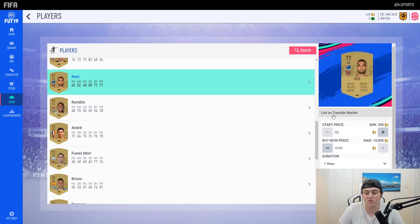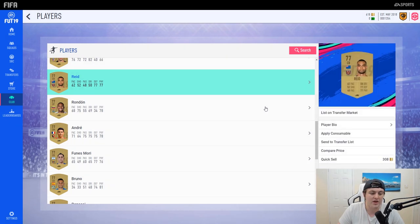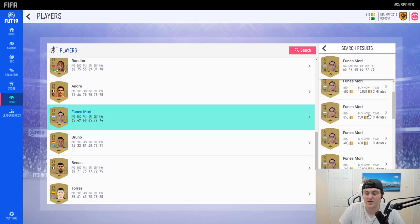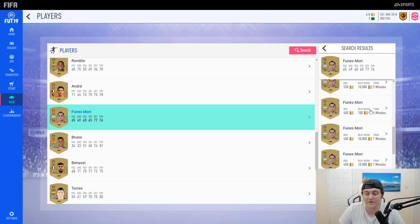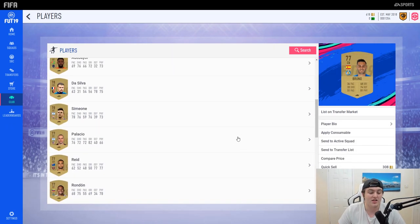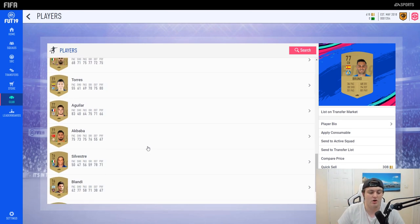Players like Winston Reid will have a nice price tag, and being Premier League will ramp his price up a little more. Players like Funez Mori are a really nice one to look at — you can get 500 to 550 for Funez Mori. These are the kinds of players you want to clear out of your club. I'll be honest, I've seen people complaining a lot about trading on the web app — this is like my first time on it, so I wanted to share my first impressions.